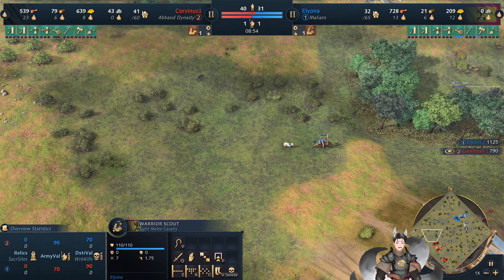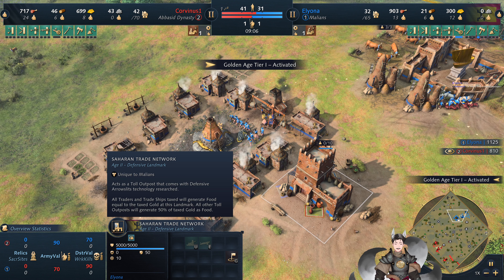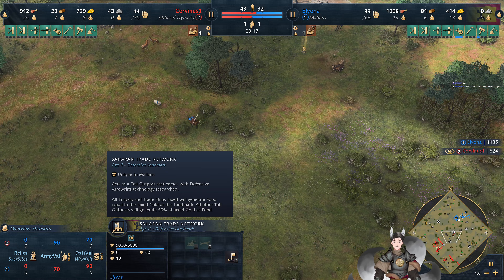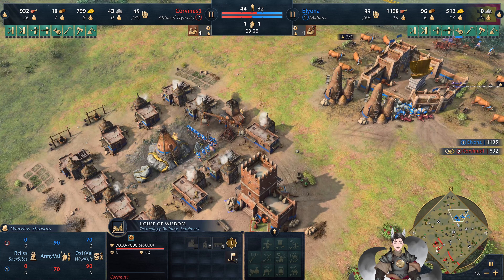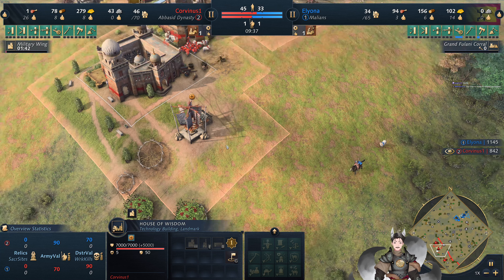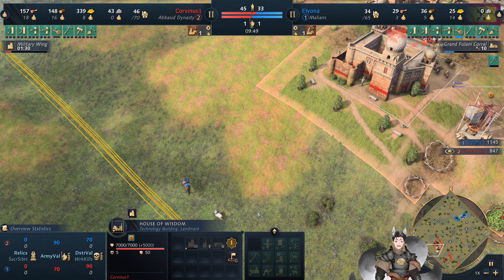On a map that does have a decent amount of initial food, but later on, the lack of trees can make it hard for later food generation. But the Saharan Trade Network does now offer additional taxes through food — about 20–25% additional food from trade, along with 40% with the gold of the tolao post. Both the Abbasid Dynasty and the Malians do have some really great trade. Mongols, I would say, are perhaps a solid third when it comes to best trade. Military Wing now being deployed. I still say the Abbasids have the best trade in the game.